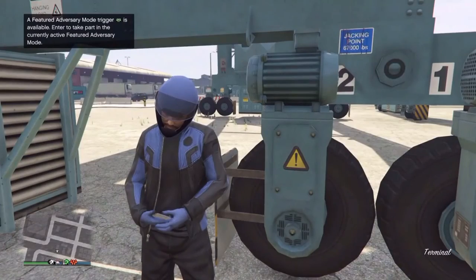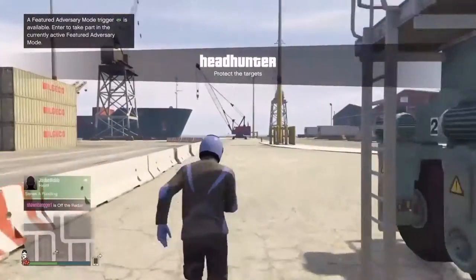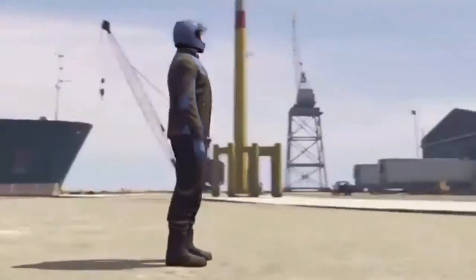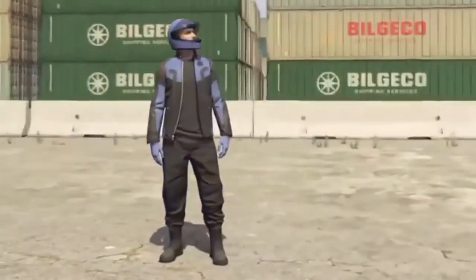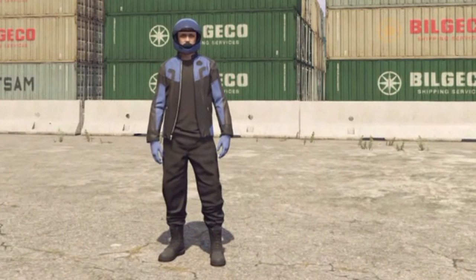Now you got the blue helmet, the blue jacket, the blue colored gloves, and the black joggers — you get the black joggers with this also. You can't get this outfit by buying it; this is the only way to get it. If you got it on your first shot, leave a like and subscribe.